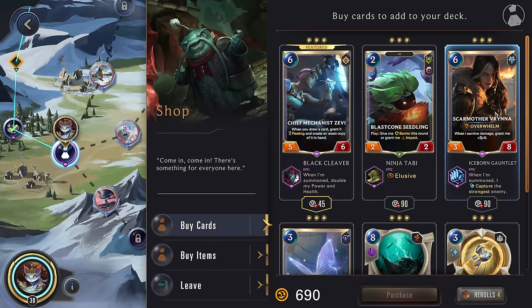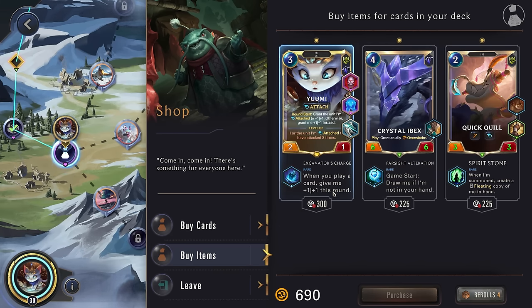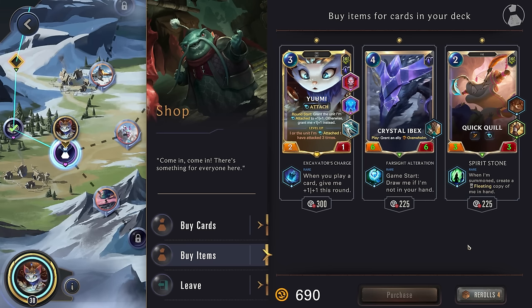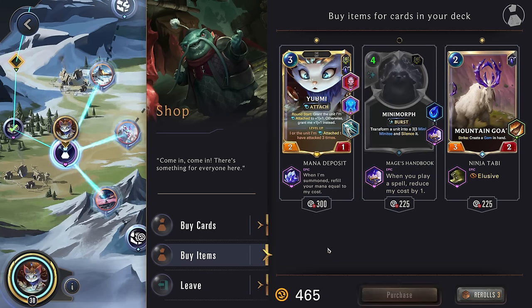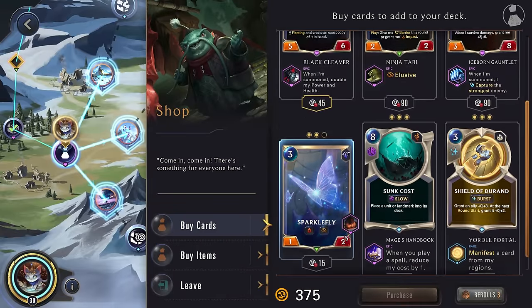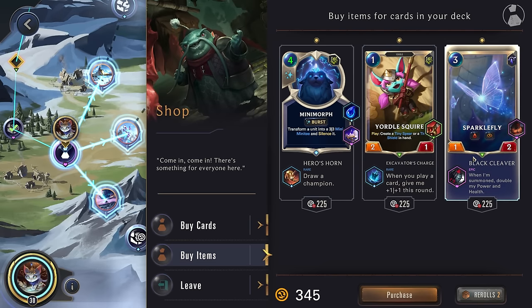A little expensive. Also expensive. Elusive, Impact. The Excavator's Charge likely won't go through at all. When summoned, create a clean copy of me in hand — this actually won't work as well either. I think let's do a reroll. The Mana Deposit won't go through when we play Yuumi because she's not technically getting summoned, so all summon effects don't work. But Minimorph — getting some more cost reduction, not too bad. This having Lifesteal, Elusive, and Double Attack is kind of crazy. I think we'll actually get this because it could be a really good unit for attaching. Let's try one more reroll — yes, we can give this double the stats, which isn't all that impressive but still could be a really good card.